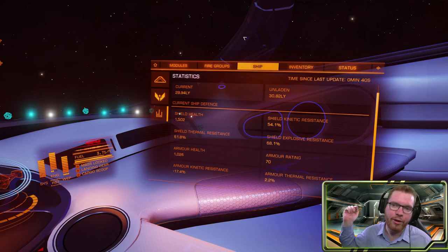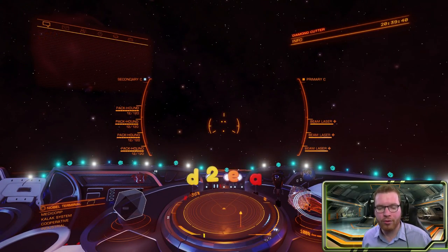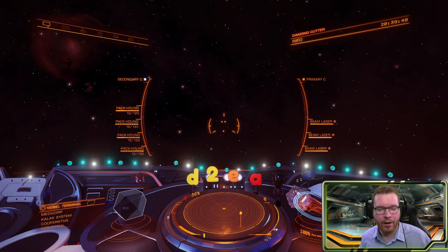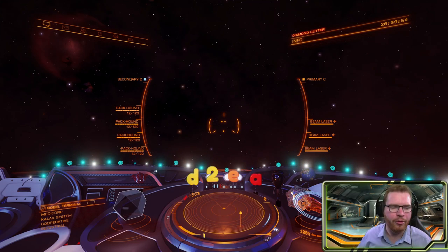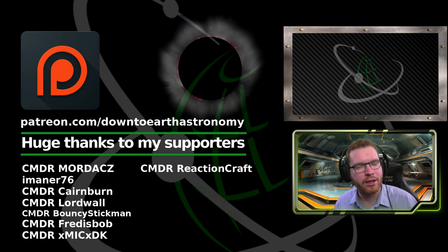That is the build. I'll make sure to have a link for it in the description below so you can go have a look at the Coriolis build and make any alterations you want. Please do let me know what you think of the build, and if you've been trying out these blood diamond runs hunting low-temperature diamonds, I have a video — I'll try to link that in the description too. Thanks a lot for watching, I hope you enjoyed today's video. If you did, give a like down below, subscribe to the channel if you haven't already, and I'll see you guys in space.